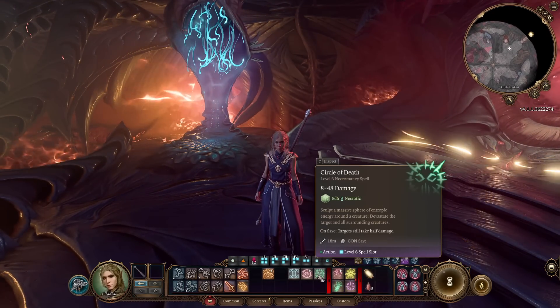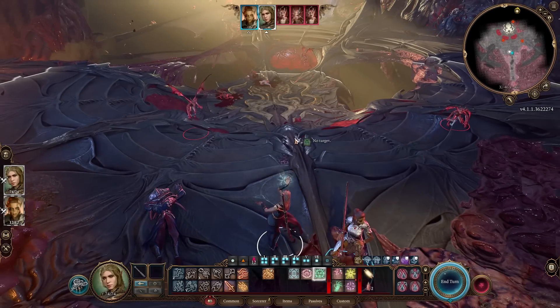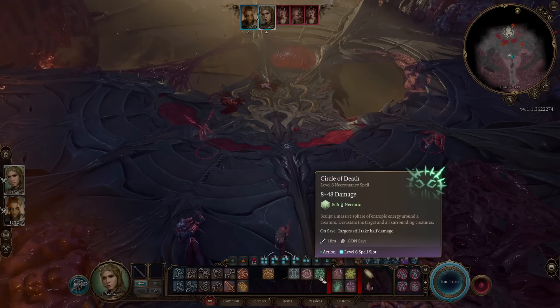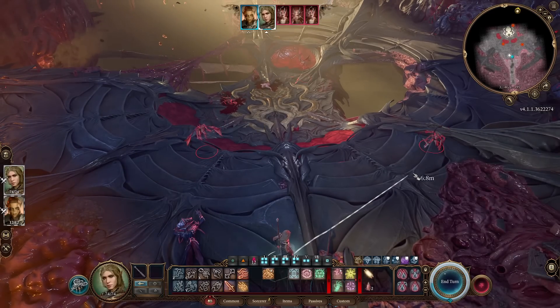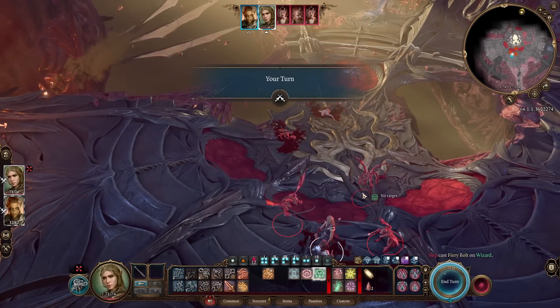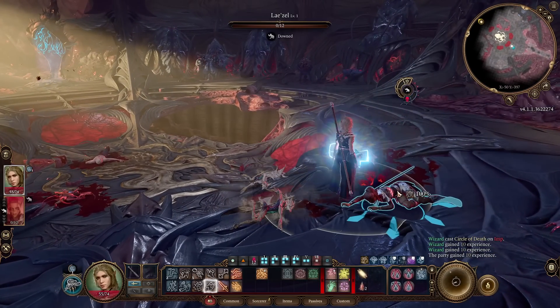Let's do Circle of Death. You pick a target, and if other targets are nearby, everyone gets massive damage — sculpting a massive sphere of entropic energy around a creature, devastating the target and all surrounding creatures for 8d6 damage. Let's gather everyone in one place and try it. Circle of Death — goodbye everyone! Oh, sorry, it's friendly fire.